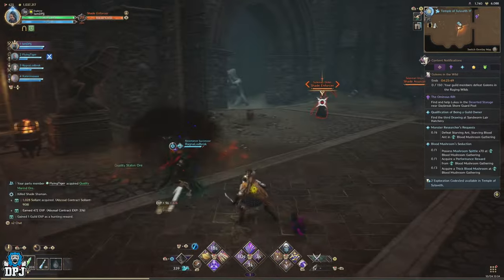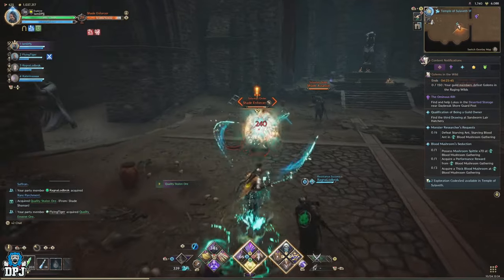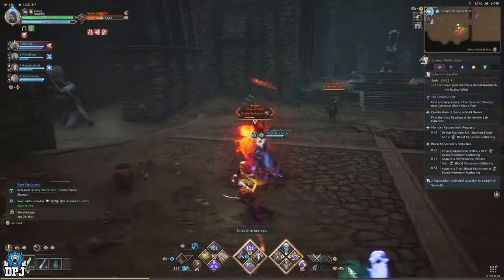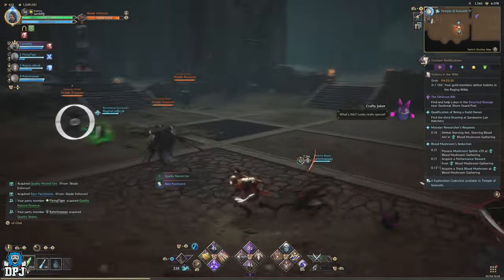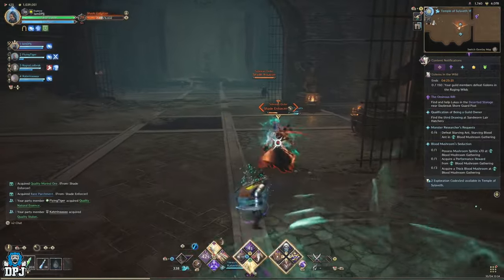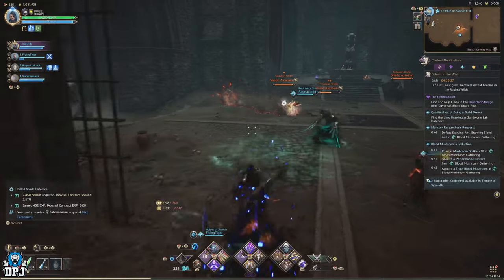If you have a guild or a party, it's going to be even easier. If you're a solo player, come here and invite players — simple as that. What I'd recommend is sticking to the first floor if the enemies are hitting you a little too hard. If you just run around the first floor, the enemies are on a constant cycle of respawning, so you'll never run out of enemies.